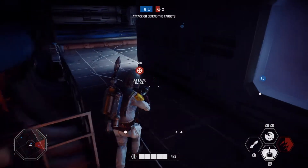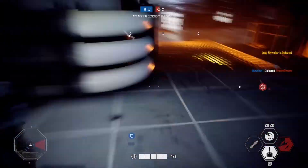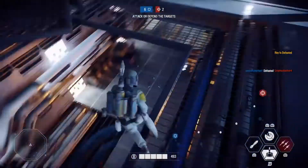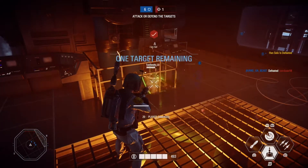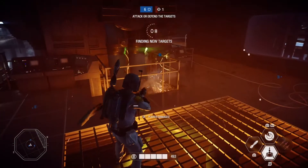So that's a new glitch for Star Wars Battlefront 2 on Heroes versus Villains. That's Master Yoda - I wish I could just kill Master Yoda right here because he's trying to get underneath there.